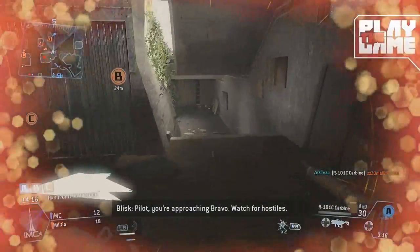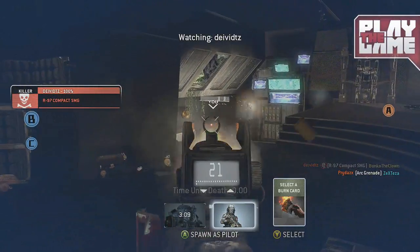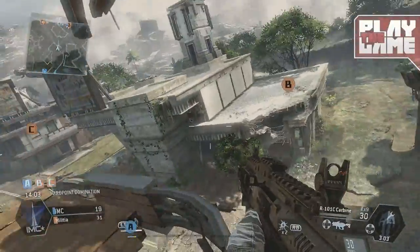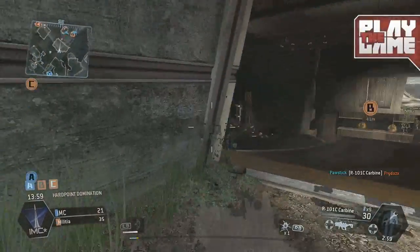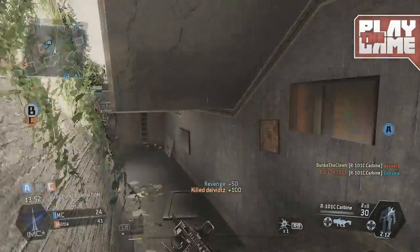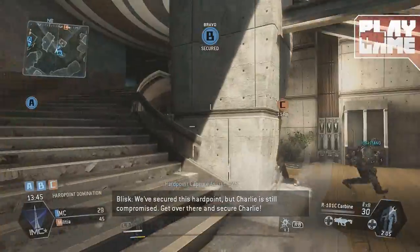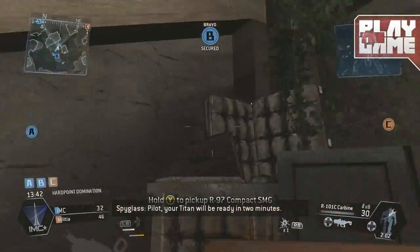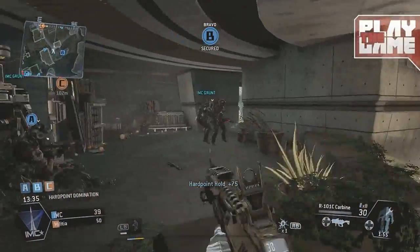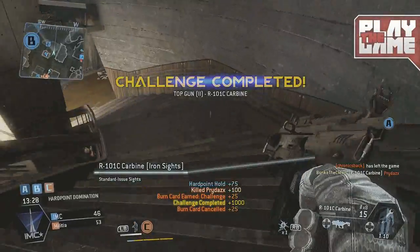A very good use of the cloak is when you're going into objectives like this, ideally not getting shot from behind. As you can see from the kill cam, you can clearly see the gray outline. However, if you're standing still in a corner defending an objective, it's much more useful. It's harder to spot someone who's just a semi-transparent gray blob as opposed to a person walking around openly.